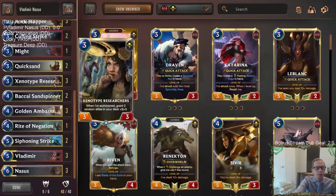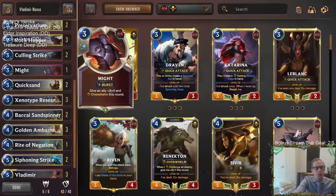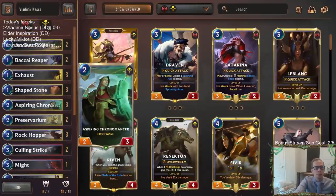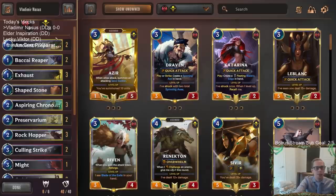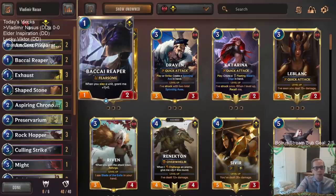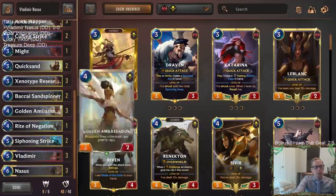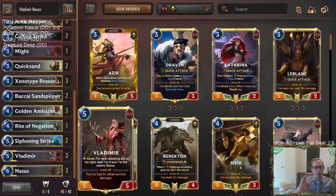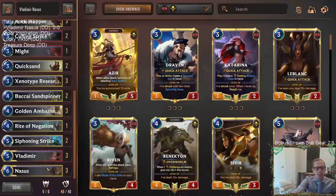We have Xenotype Researchers that can give champions plus three plus three as well, and just one Might to overwhelm and kill our opponent with a very big Vladimir. We have ways to predict and find our champions - Xenotype Researchers, Chronomancer, Ancient Preparations, and card draw with Preservarium. We're running Reaper as our one drop instead of Dune Keeper because it has two health, so Vladimir attacking won't kill it.